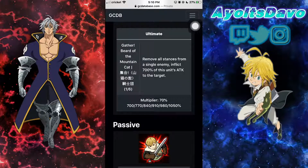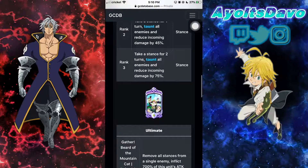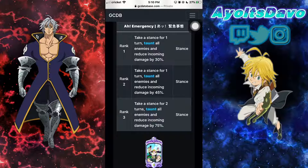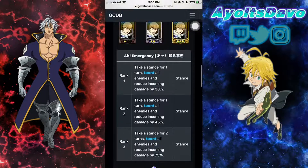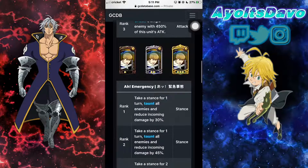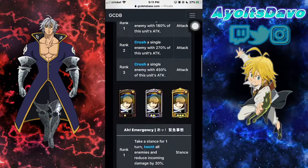What you want to use this guy in is harder stages, like the super boss fight against Gother. Well, Gother was red, so you couldn't have used him there. But whenever another super boss fight comes out and the boss is speed or blue, you definitely want to run this guy. He's defensive too — take a stance for two turns, taunt all enemies, and reduce incoming damage by 75%. If a super boss battle comes out and he's AGL, you definitely might want to run this guy with a healer like Elizabeth — you can't and won't die. I recommend getting him to UR and unlocking his passive because you can use him in training caves.